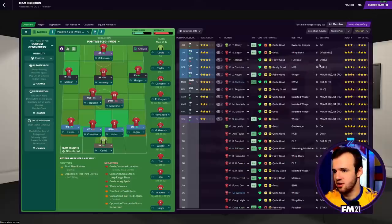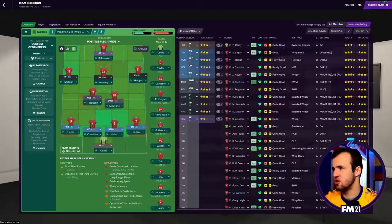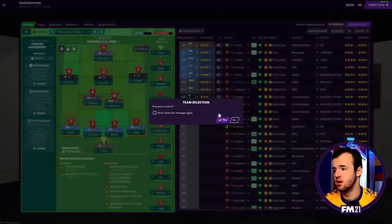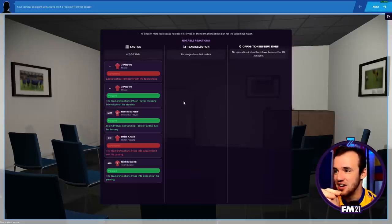Okay so we've got our tactics set, the team's in proper condition, let's loose the hounds. So we don't have a match preview anymore - the tactical decisions will always elicit a reaction from the squad. They've incorporated the pre-match briefing into the actual match day experience, so you walk in, tell the squad who you're selecting and what you're doing, and you get reactions from it. Very realistic, good.